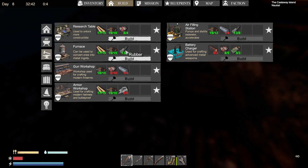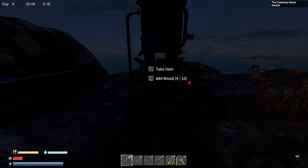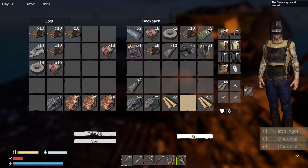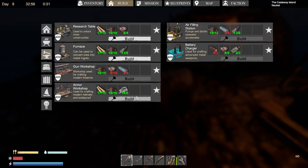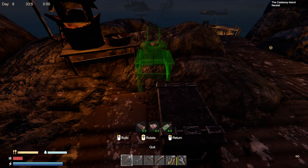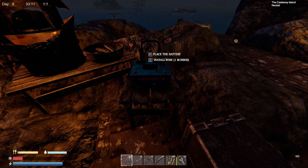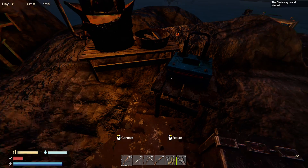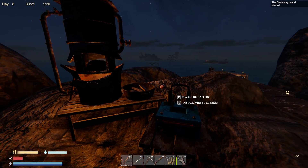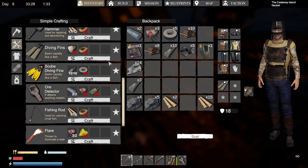A second furnace will not be worth it because you're just going to waste resources you never have enough of. I can build the armor workshop. The battery charger is over here — that's why you need the copper ingot, and I do have some copper. That's why you charge the batteries — you need them for the ore detector and probably for the mini scooter, and I have to get the mini scooter as well.